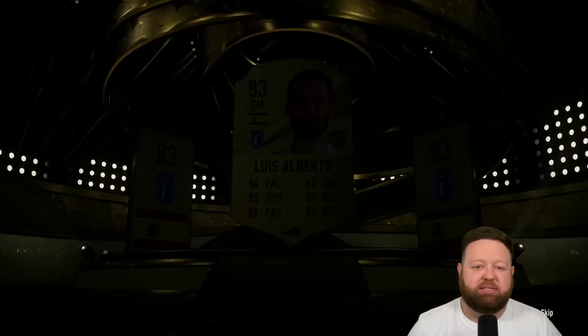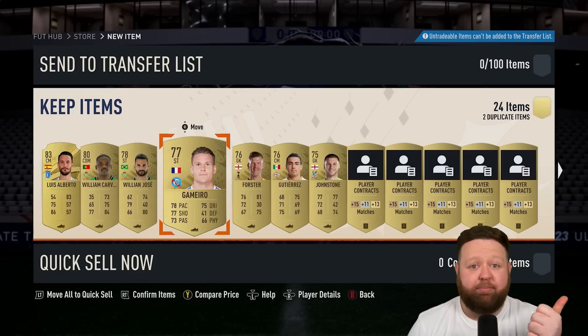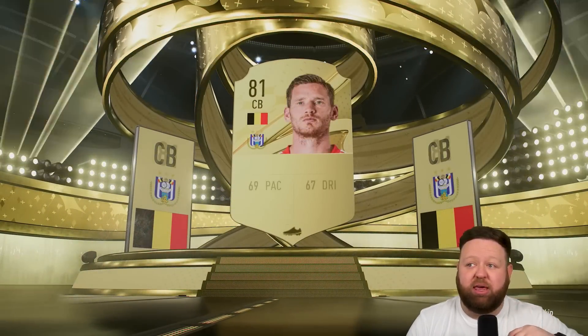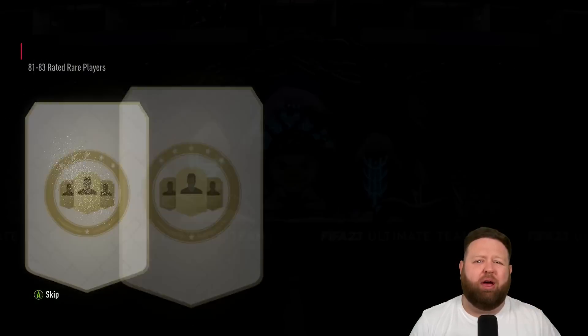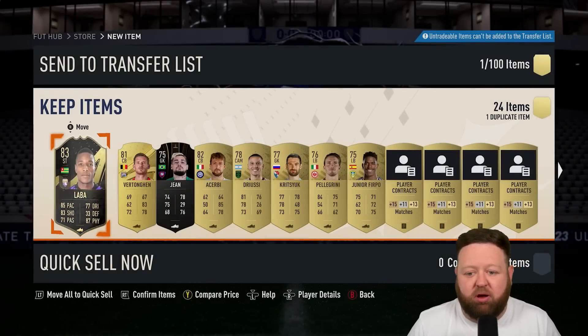That will give us a selection of low tier and normal fodder-ish level players that we can put into some 80 plus player picks and then in turn into some of the academy picks — the 82 plus player picks — which will hopefully give me a reward at some point. We'll be able to do the 84 by 5 again, and also do the campaign mixed party bag. We get a player pick within a pack, and the best possible scenario from that is an 83 rated inform. So I'm very thankful for that.